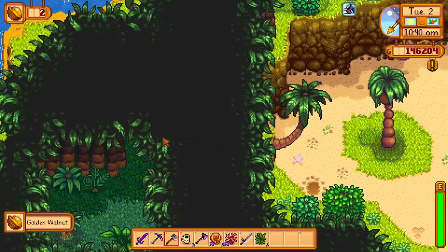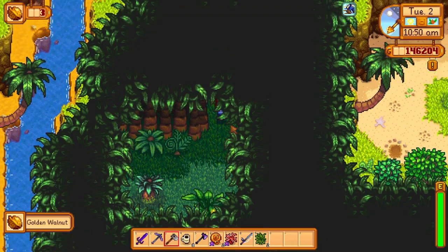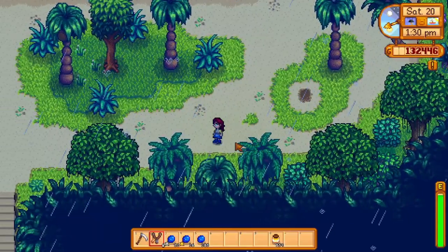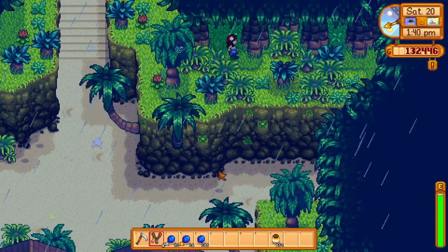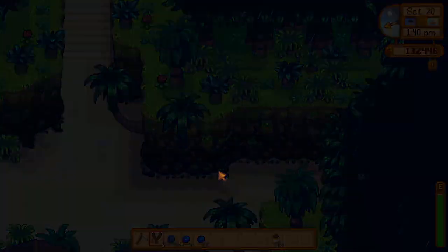There is also a hidden entrance over here that will help you get another walnut. You can also fish in the water to the left for a surprise. There is a hidden path to this tree that will allow you to find another golden walnut. I already got this one and can't seem to find the footage, but there is a golden walnut here. I promise.